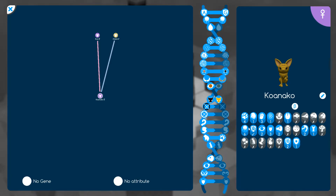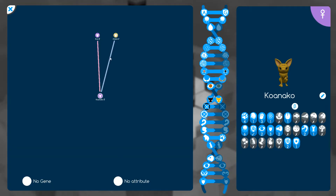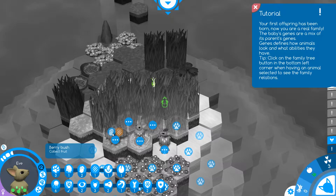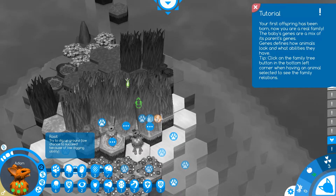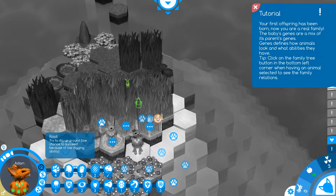We are remaining stealthy, pretty high fertility, and good speed. I really like that we got this high collection on berry bushes — I think that's very important. Eve is going to sit there and protect the baby while Adam goes out to try to hunt. We can also root to dig up the ground for food, but we have a very low chance of succeeding — so it's not very efficient time-wise since we're not good at it.